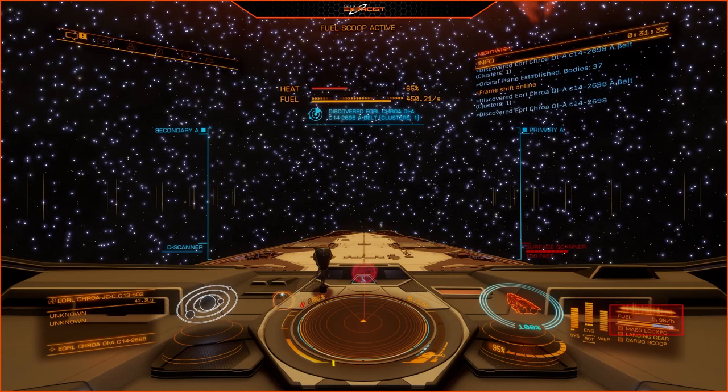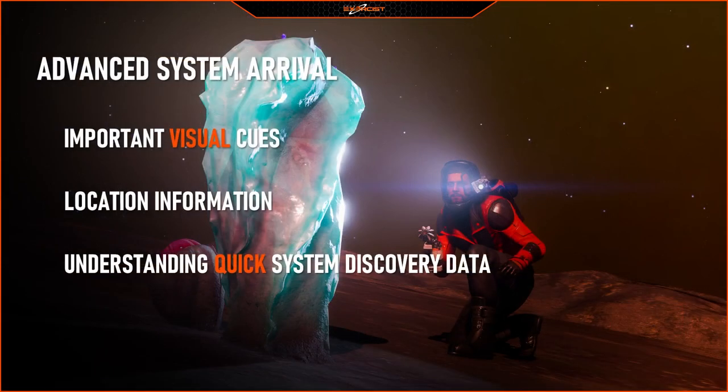And then we have our fuel intake. Please do your best to manage your fuel appropriately — do your best not to get stuck out in the middle of nowhere. The fuel rats are always there to help out, but it's best to try not to need them. When we get into a star system and you're ready to begin exploring, there are a couple of ways to know immediately if there's interesting things to see or if the system's already been explored.